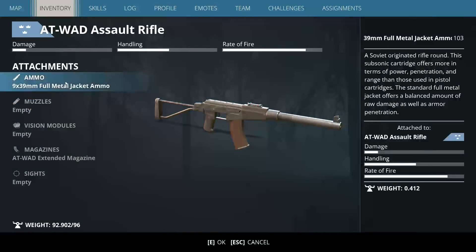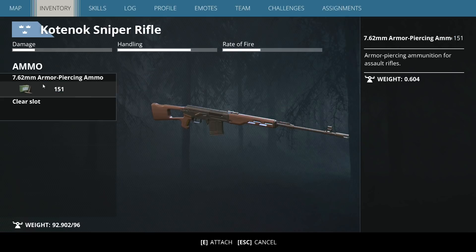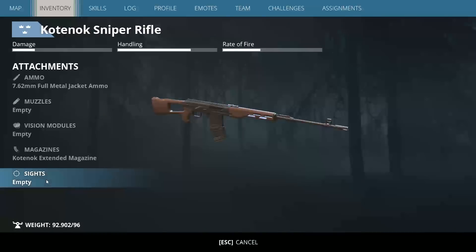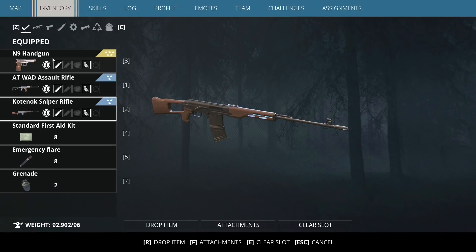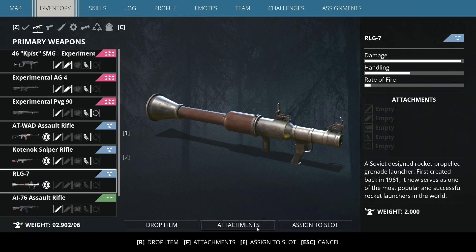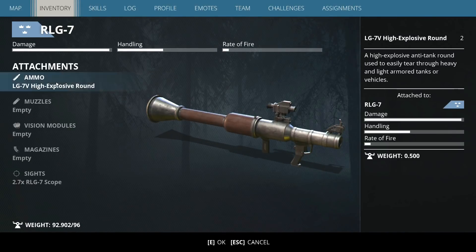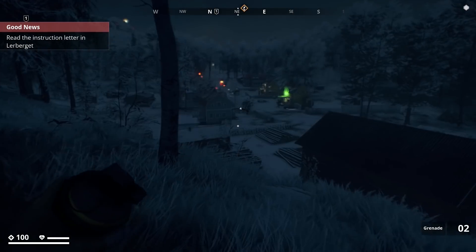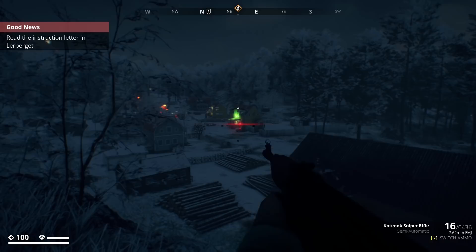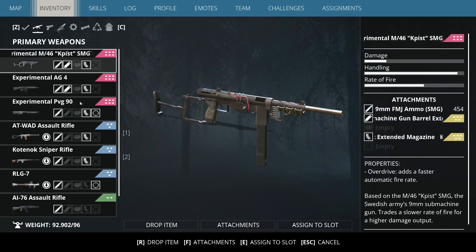I know we've got extended mags and we can put red dots on the VSS — that's the 80 Wad, sorry, I'll try and stick with the actual game names. We haven't got any sights for that yet, but we do have a sight for the RLG-7, which is quite cool — we've got an actual scope for it, which is awesome. Let's start this episode off with some fun.